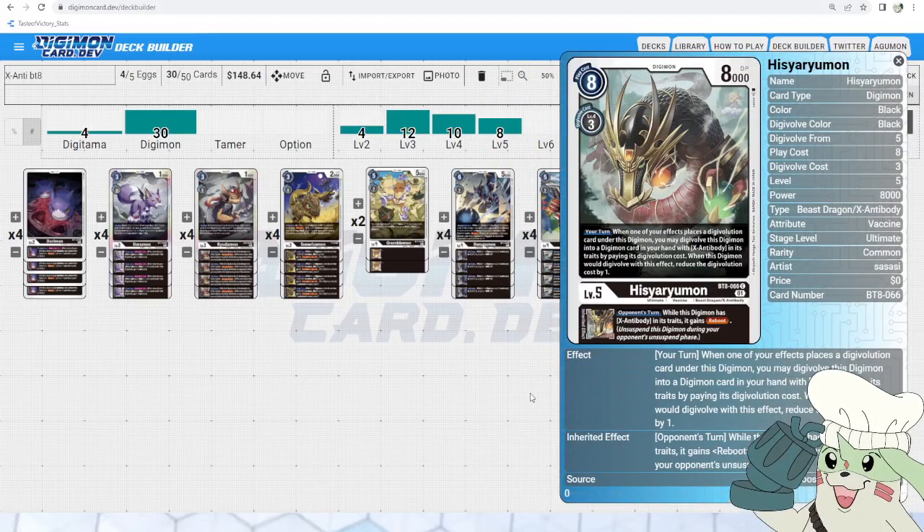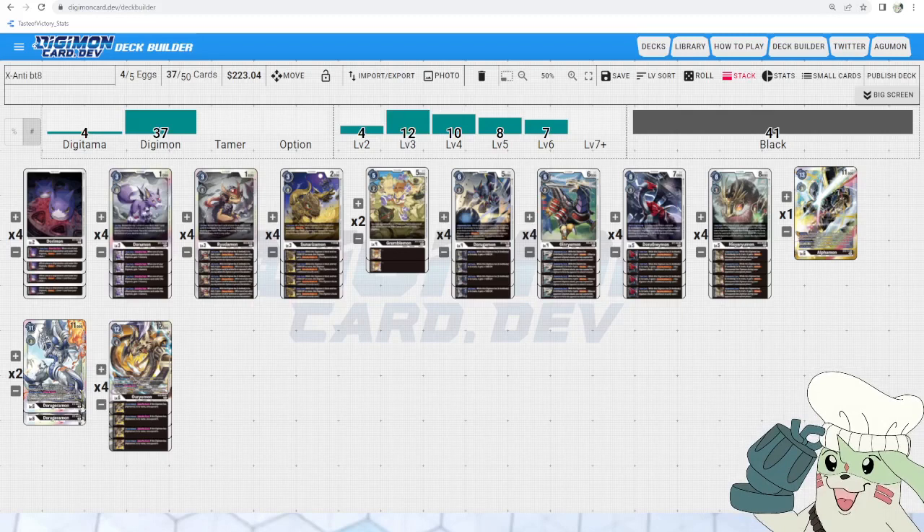After that we've got Hisyarumon. Your turn: while one of your effects places a digivolution card under this Digimon, you may digivolve this Digimon into a Digimon card in your hand with X Antibody in its traits by paying its digivolution cost, and when this Digimon digivolves with this effect, reduce the digivolution cost by one. This is fantastic since our main boss monster is 4-cost, so this helps reduce that to keep it your turn. With other inheritables like Dorumon's memory gain, this can reduce it as low as 2-cost digivolution sometimes. Then its inheritable gives you Reboot, so you can swing aggressively and still have a potential blocker with your Mega-level Digimon next turn.